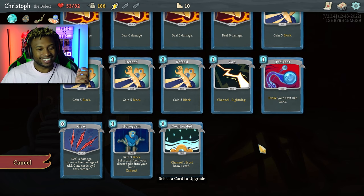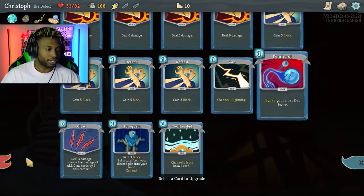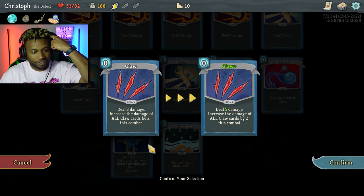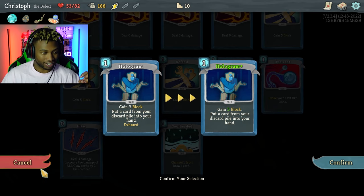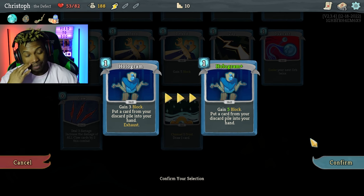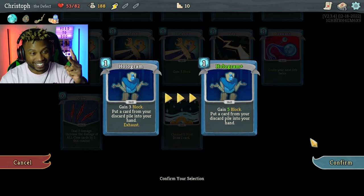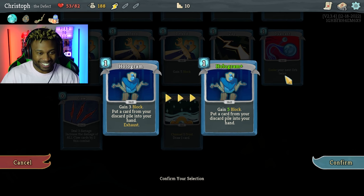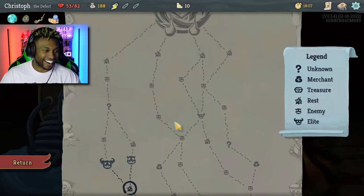I'm debating between smithing the Zap into a Zap Plus for zero energy — the Dual Cast Plus is also zero energy. This deals five damage but I don't have another claw card. This one gains five block and still puts the discarded card into my hand. Imagine the play — I use this card, get five block, then draw another five block, that's ten block. Two energies, then I do a Dual Cast, evoke an orb — I got the five block. It felt right.